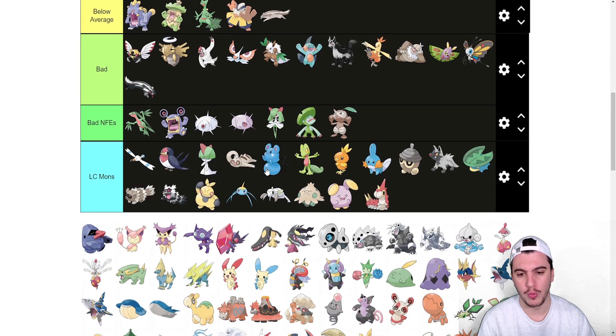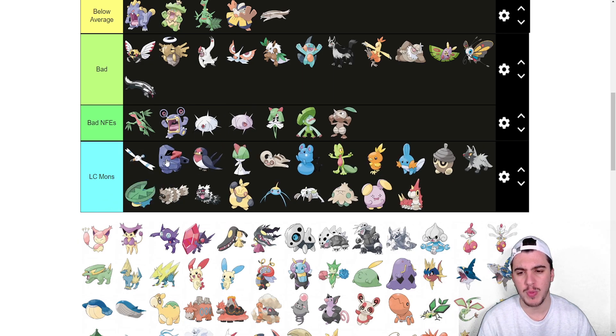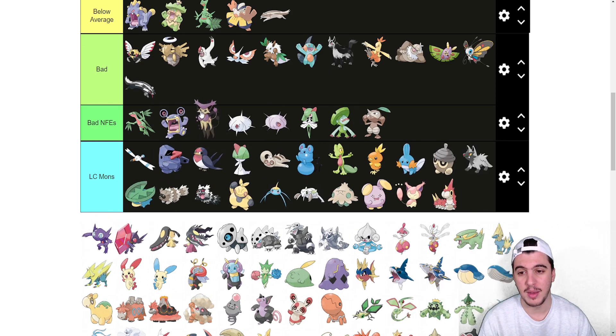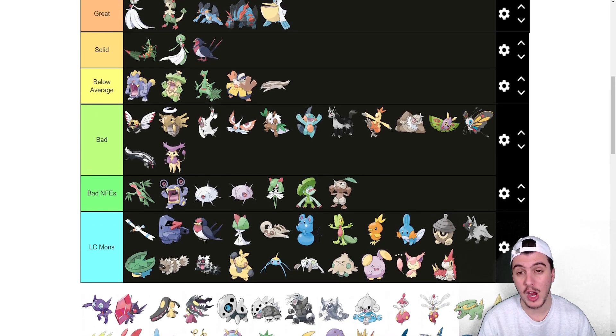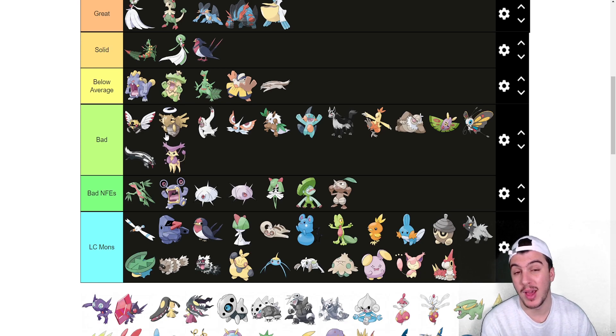Azurill is in the baby Pokémon tier. Nosepass goes into LC. Skitty is near the bottom of LC. Delcatty is at the bottom of bad — this Pokémon is terrible. It has decent coverage but Normalize as an ability makes it all Normal-type, which is one of the worst attacking types in the game. Why? But it's here in the bad tier.